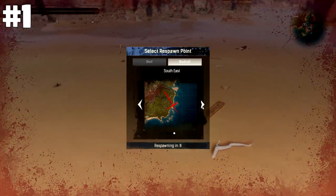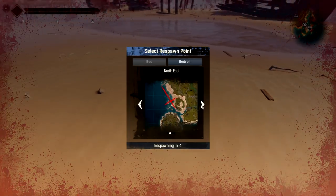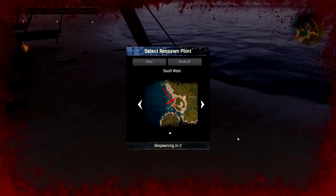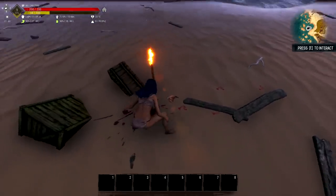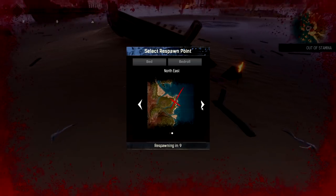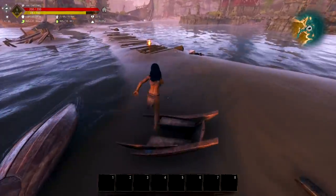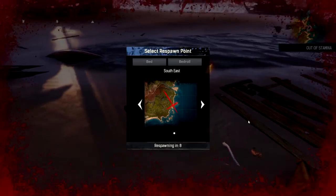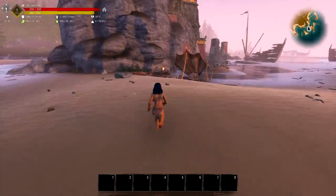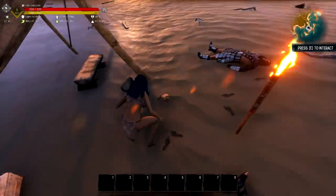Upon creating your character you're going to realize there are several spawn points to go to — you've got the northwest and the southwest. It doesn't matter too much where you start because all areas seem to have the same kind of setup, so you'll end up in a place with shipwrecks. In the free starter zones you've got water skins that you can find, and they'll be in the direct line as you start running towards the land.